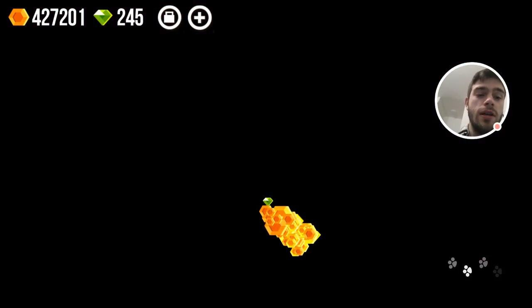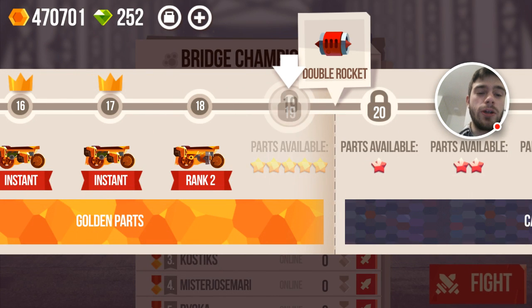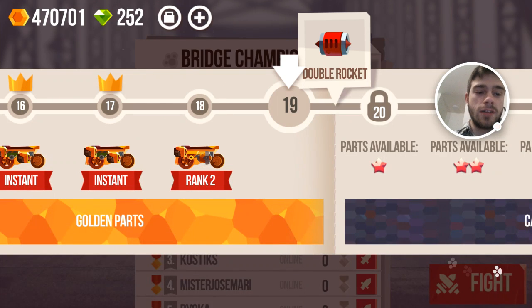That's pretty important! There we go. Let's see — promoted to stage 19! We can already get level five golden parts — that's quite powerful. So we're gonna pick the hot dog sticker over here. I like that. Guys, let's open up the super box and who knows, perhaps we might be able to get some five-star golden parts.